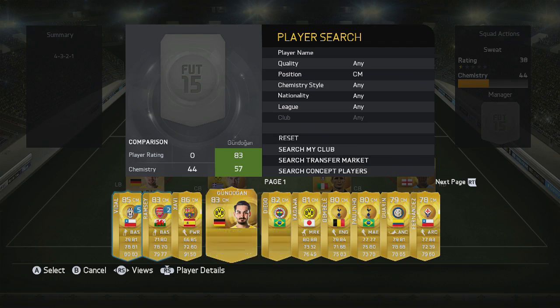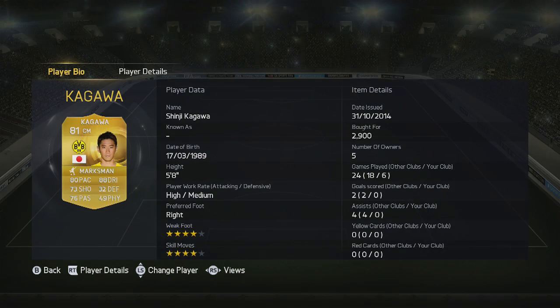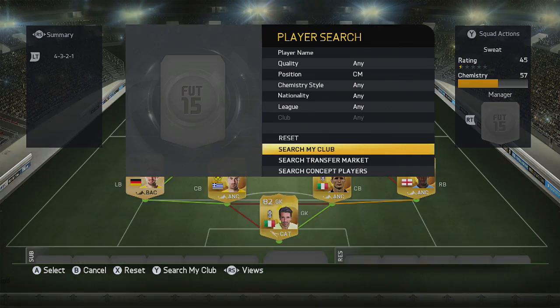For the first midfielder I've gone for Kagawa — four-star skill moves, 80 pace as well. He's not the most physical or the best defensively, but I've got other players in there to do that work and he definitely helps out with the team.